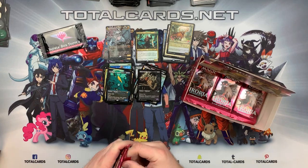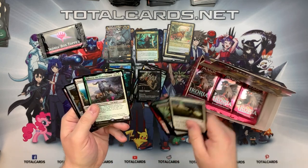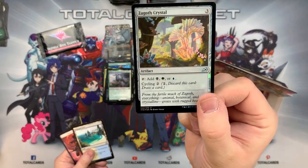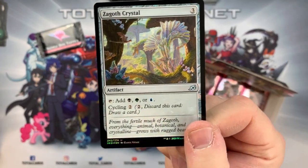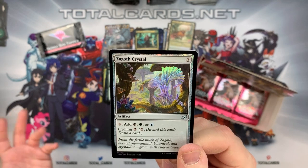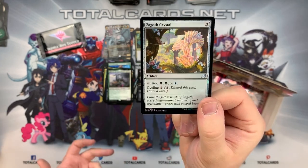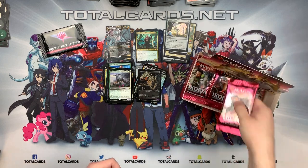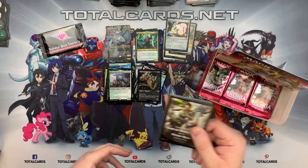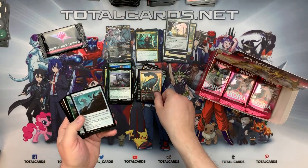We got the Kahira, the Orphan Guard again as our rare, and a foil Zagoth Crystal. I love the art - it just really shines out, the crystals pop right at you. It's an artifact that taps for black, green, or blue, and it's got cycling as well. Fantastic - great include in your deck, especially mid-to-late game when you need to start drawing cards. Cycling is a very good ability. Message in the comments and give your views on cycling too - let's create that discussion.